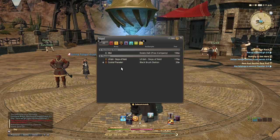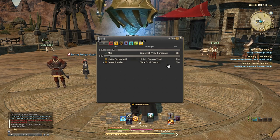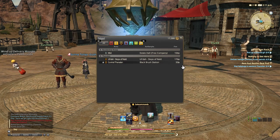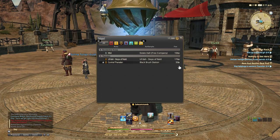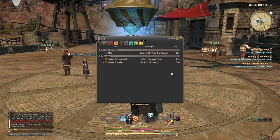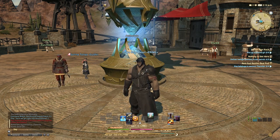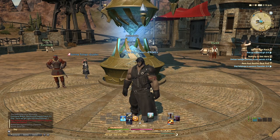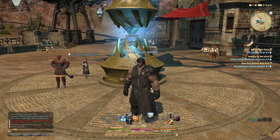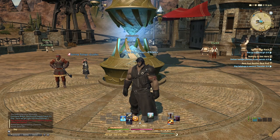Teleport brings up your menu and you can see that I've set Central Thanalan as my favorite destination. The cost is cheaper because I'm closer, but also cheaper because it's a favorite destination. I would recommend doing this especially in the early parts of the game. I'd recommend setting Horizon and Camp Drybone as at least two of those positions, at least until you've somewhat cleared the 2.0 or 2.x story, since you're going to be teleporting to those locations quite often.